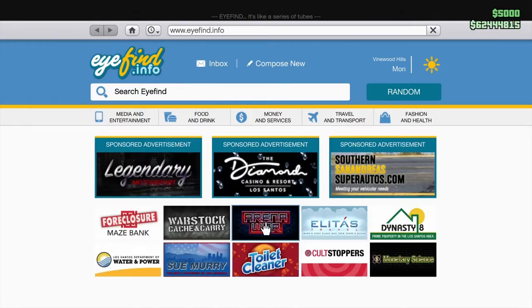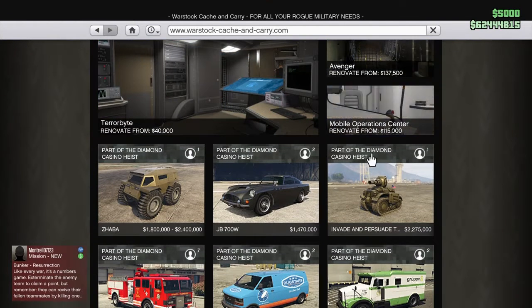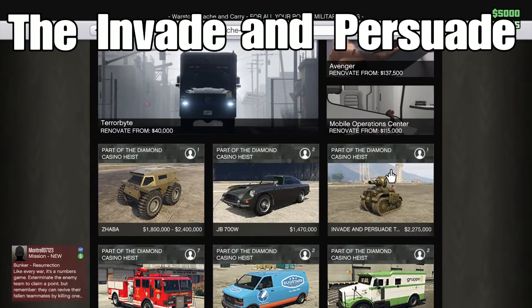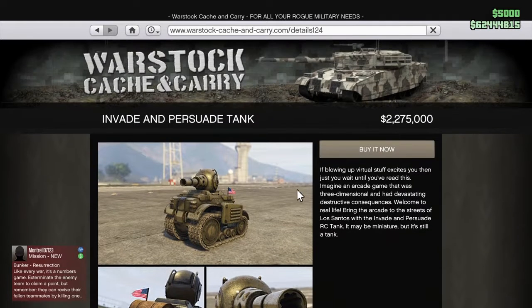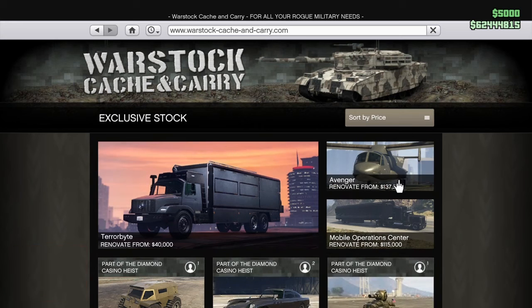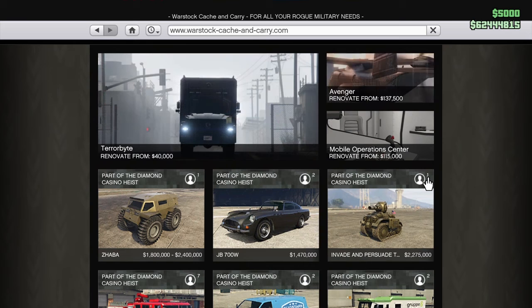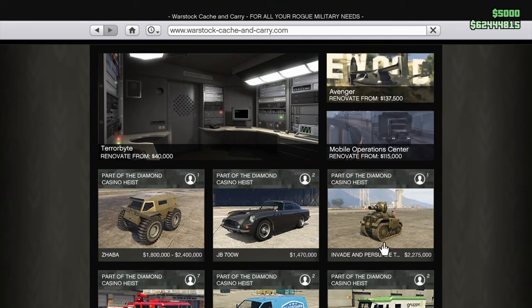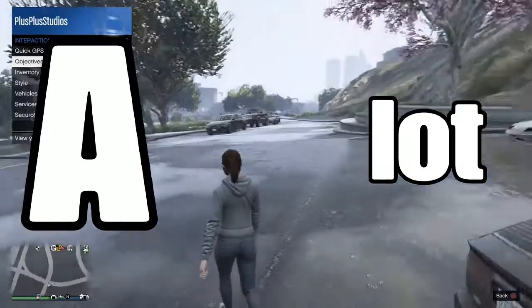Now we're going to be quickly having a look at how to buy the Invade and Persuade Tank. That's a pretty cool name. I guess it's from the Invade and Persuade game, where you use the tank to take out the enemies in that game at the casino. It's pretty cool. But it's a lot of money — 2.275 million — and it holds one person. Even though it's an RC vehicle, it holds one person.